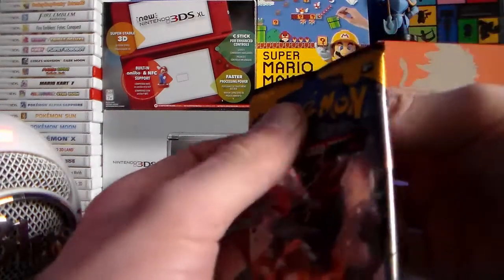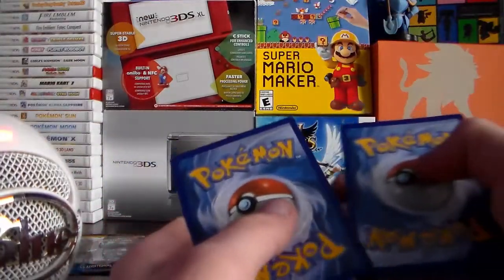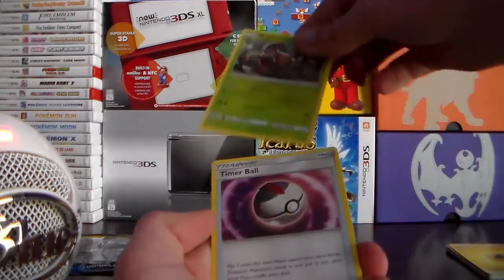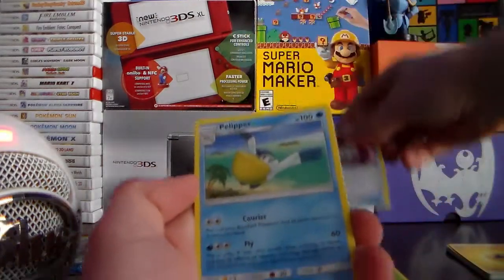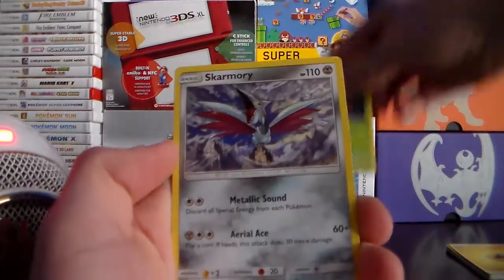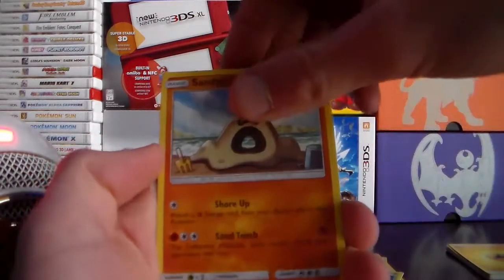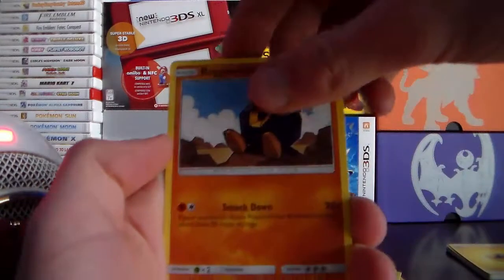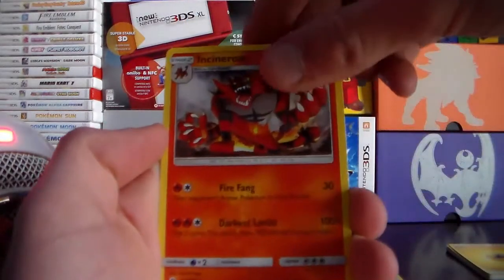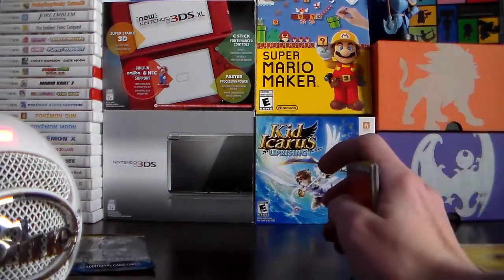Let's see what we get. Hopefully something rare. We have a Pinsir. A Timer Ball. A Pelipper. A Murkrow. A very intimidating Skarmory. Caterpie. Sandygast, enjoying its time on the beach — probably with that other Pokemon. A Great Ball. An Incineroar, very terrifying. And a Fire Energy, very fitting for this Incineroar pack that we just opened.